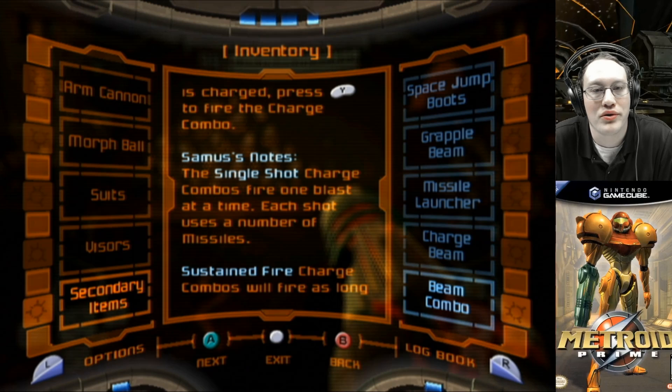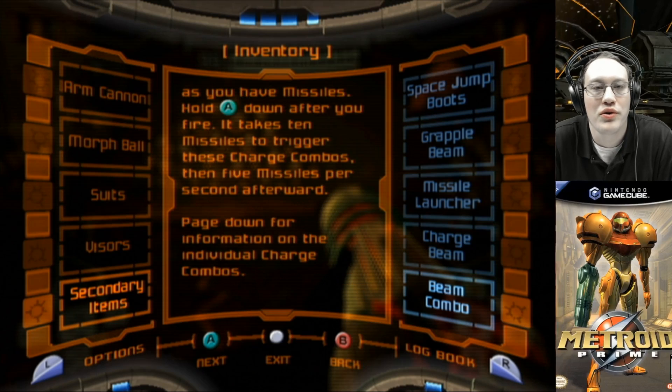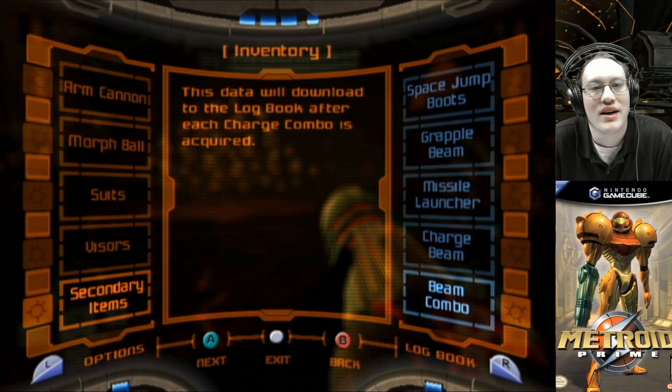Samus' notes: the single shot charge combos fire one blast at a time — each shot uses a number of missiles. Sustained fire charge combos will fire as long as you have missiles; hold down A after you fire. It takes 10 missiles to trigger these charge combos, then 5 missiles per second afterwards. Page down for information about the individual charge combos. This data will download to the logbook after each charge combo is acquired.